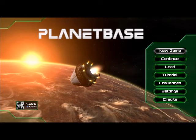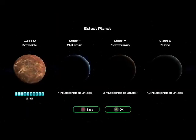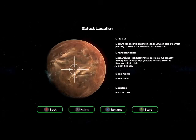If you want something specific, just go ahead and hit my comments and ask for the extension and I'll try to add it for you. We're going to do a new game and we're going to go on the class D planet because I still have not unlocked class F, M, or S. You've got to beat and survive class D to unlock the other ones, which I have yet to do. I've only unlocked three of the ten civilization achievements in order to move up to class F.